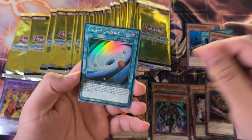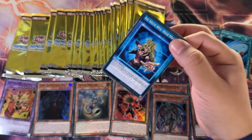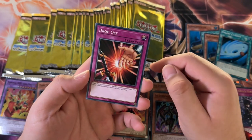That's really what makes the Secret Rares pop. Galaxy Cyclone one more time. I don't really know the spreads, guys. I hope we can pull a lot of Ultra Rares from one box, and pull multiples of Dark Gaia. But we'll see.